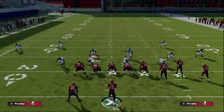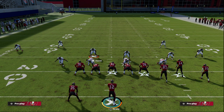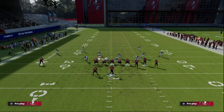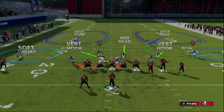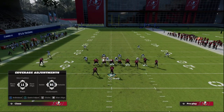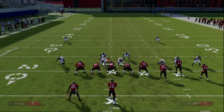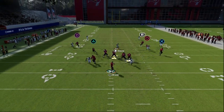You can do this out of pretty much any four down lineman set in the game. I just think Overstorm Brave is really good because with one audible you see the player move into position — but when you audible they don't shift, which lets you set your pressure up more simply. You get cleaner pressure without having to manually move people.